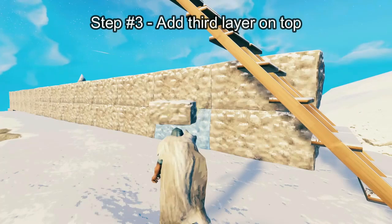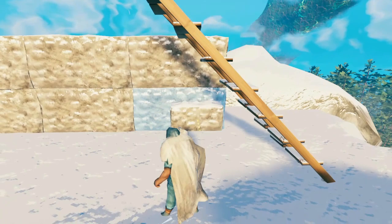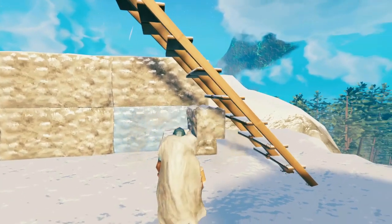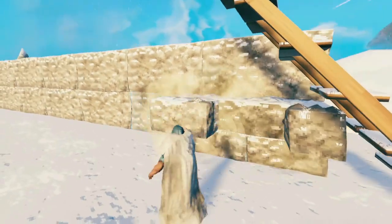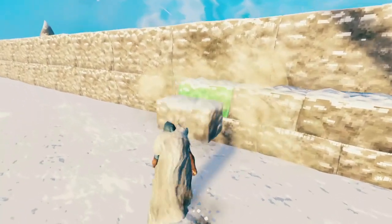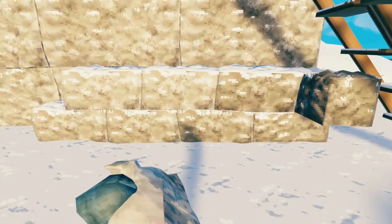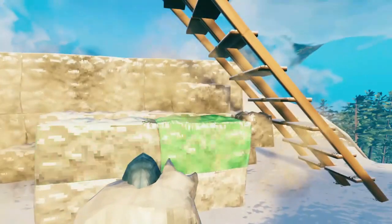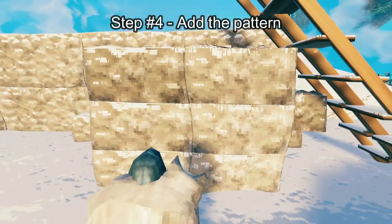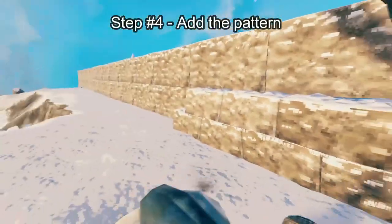Now that we have our core wall, it's time to make our pattern. I personally really like alternating patterns. An alternating pattern for bricks is like this — you make it so that each layer is offset by one. I really like how that looks. For me it just looks wrong if it's not offset — it just looks boring. So what we're going to do is make a cool bricklaying pattern all the way around here.